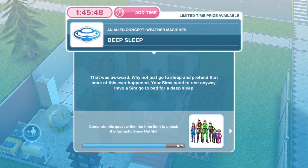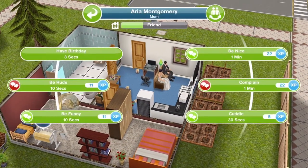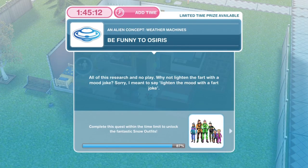Now we need to have a deep sleep. Why not just go to sleep and pretend that none of this ever happened? Your Sims need to rest anyway. Click on the bed — this is a three-star bed, so a deep sleep is six hours and 30 minutes. Our Sim has finished their deep sleep.